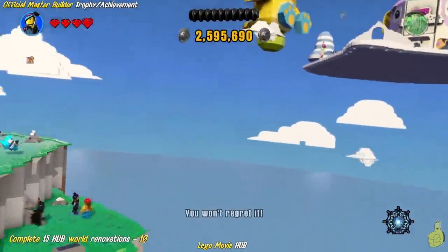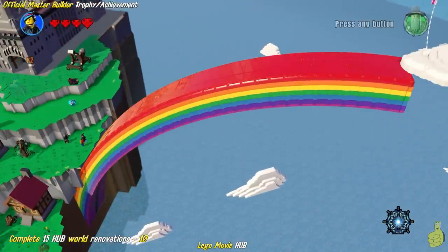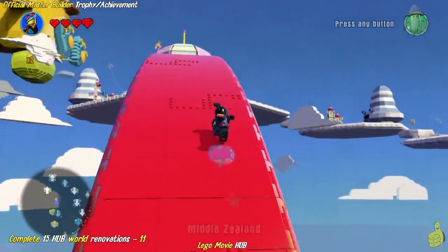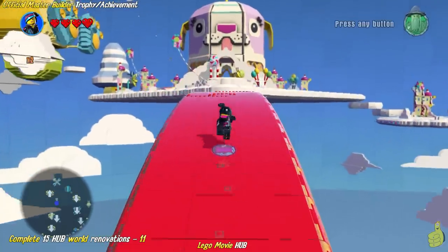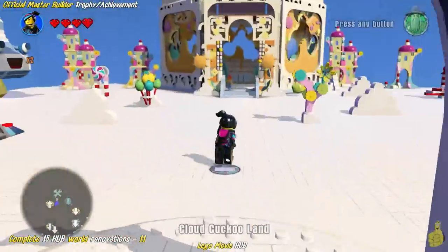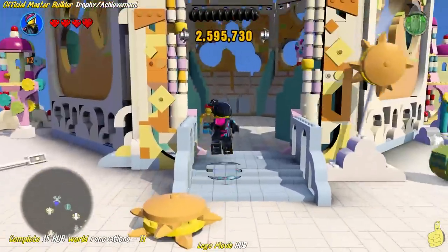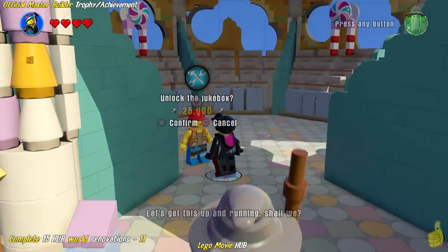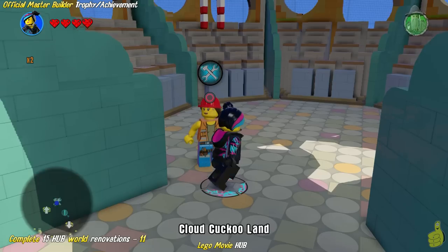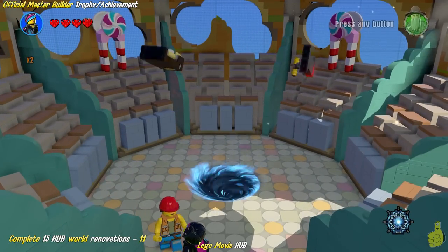Her buddy needs a haircut — he should rock a man bun. I can't remember her name — she was in the Lego Movie. Maybe it says when we walk up. Our subtitles often will say, but nope, doesn't say it. This one happens to be the jukebox — so we paid money to repair the rainbow, which is one of the renovations, and then we got up top. The only renovation in Cloud Cuckoo Land happens to be the jukebox.